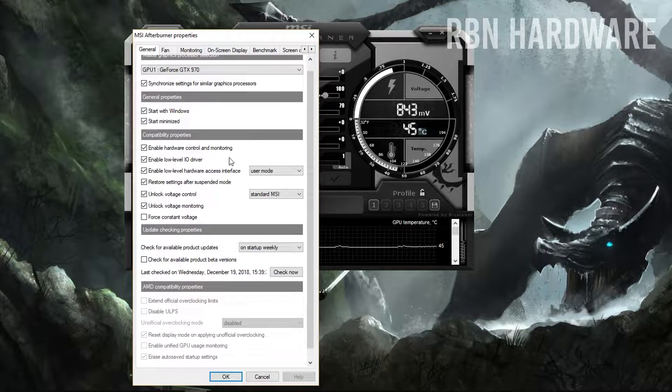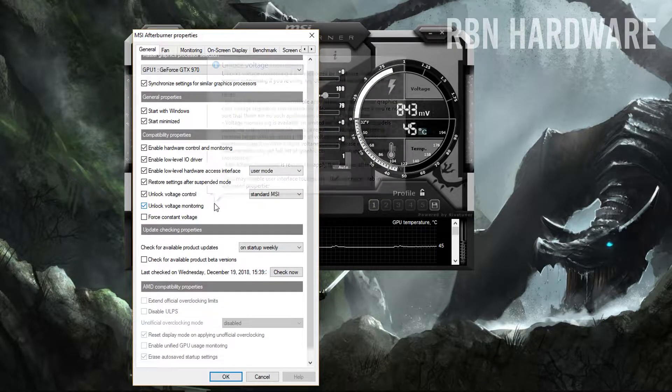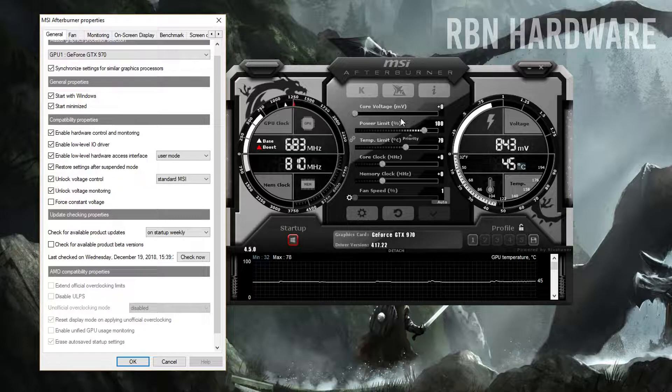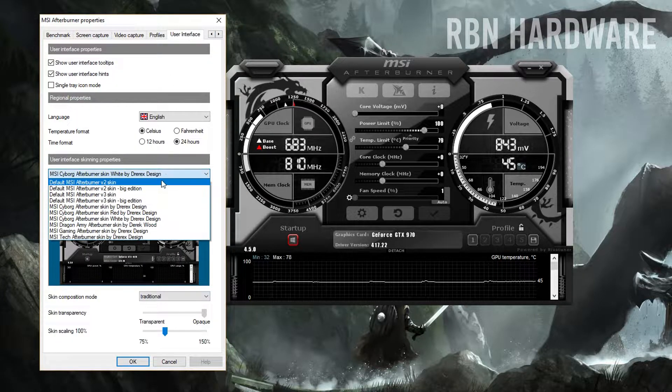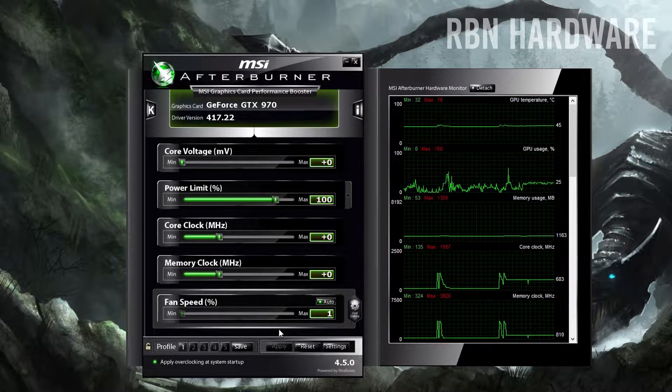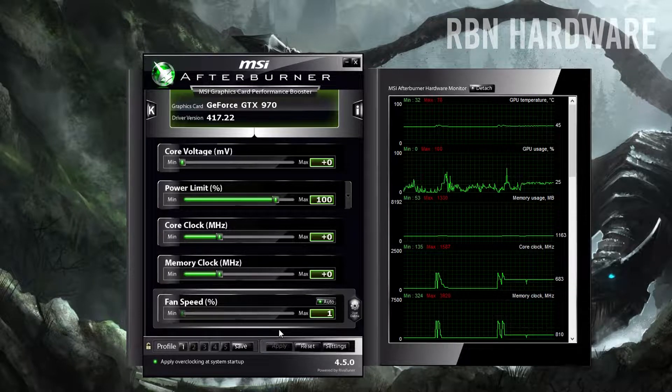Under compatibility properties, you want to tick 'unlock voltage control' and 'unlock voltage monitoring' as well. Voltage control simply lets MSI Afterburner either increase or decrease the voltage, and this can vary between graphics cards — being able to adjust this is not always possible, it simply comes down to what GPU you have. What I like to do next is to change the user interface to the default MSI Afterburner skin. This is optional, but I like to use this skin rather than the newer one, simply because the default interface is a bit more simple and easier to understand.